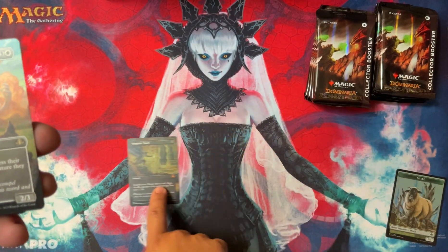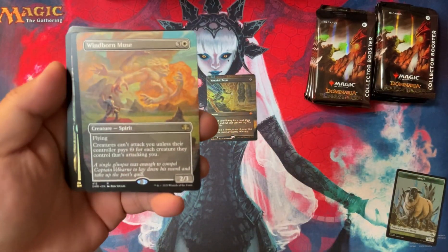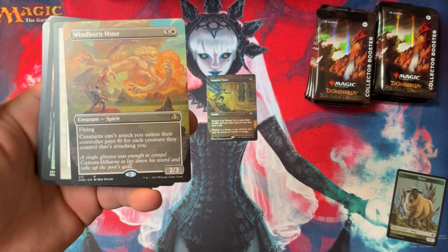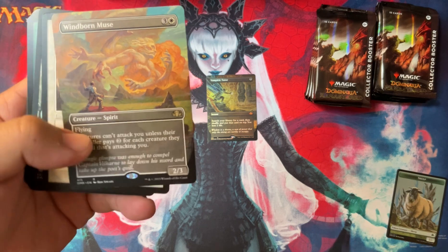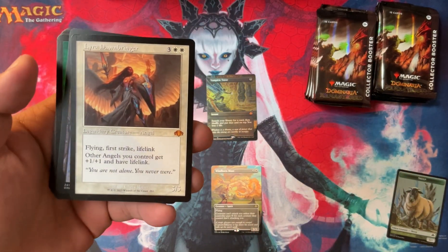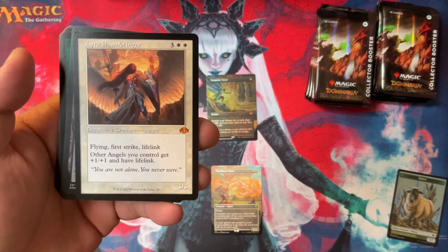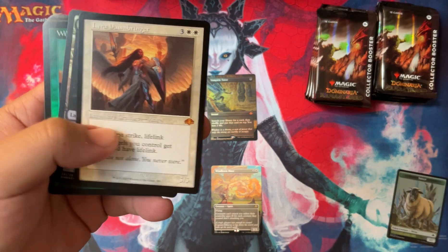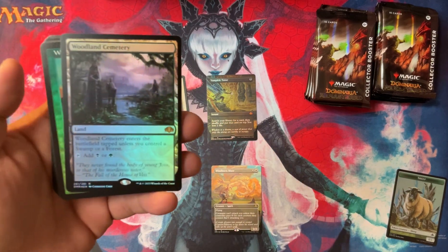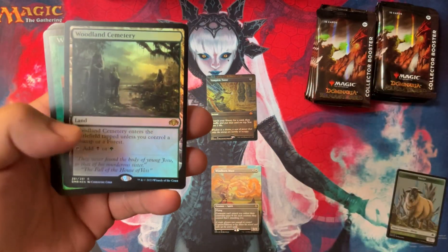That's our first card and it's already a Mythic. That's a good start to the box. Windborn Muse - this is the one where it's basically a Ghostly Prison but a creature. Not as great. And then we got Retro Lyra Dawnbringer. Crazy card. Second Mythic. Very fun. And then we have a Woodland Cemetery, regular foil. That's just what it is.